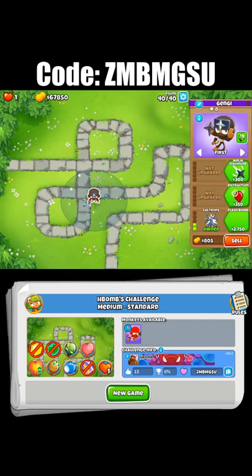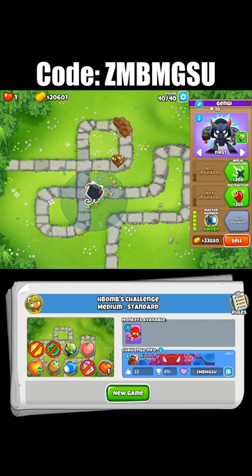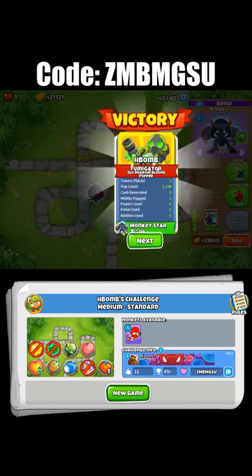You need to start with a sticky bomb ninja on the bottom of the track and upgrade it to a master bomber right before the mode blows up. This way the master bomber will stick a ceramic, then flash bomb the first three ceramics to make them all group up again, and the bomb will pop them all.